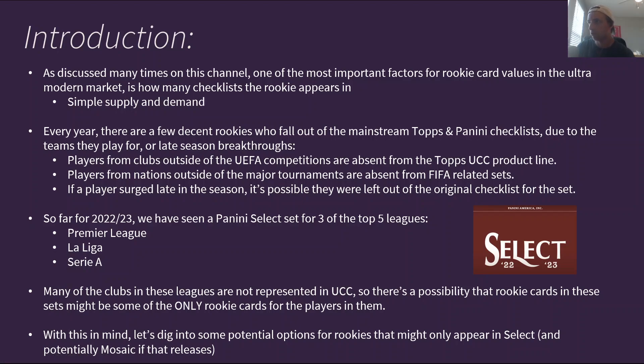As discussed many times on this channel, one of the most important factors for rookie card values in the ultra-modern market is how many checklists the rookie appears in. This is because of simple supply and demand. If a rookie is in more sets, they have more cards. If they have more cards, those cards are going to be cheaper because there's so much supply that demand cannot overtake it, whereas if they have very few cards and demand increases, the prices of those rare cards can go up.